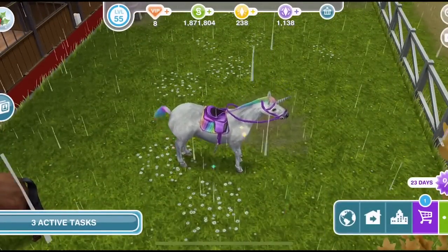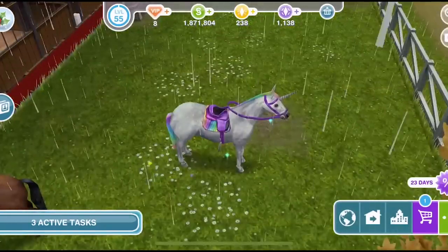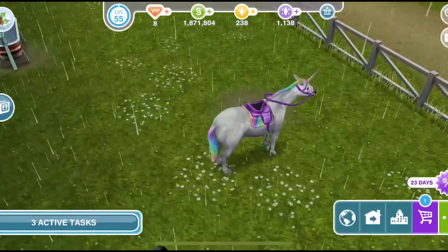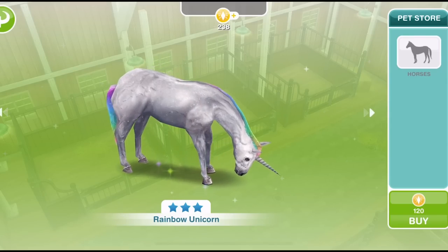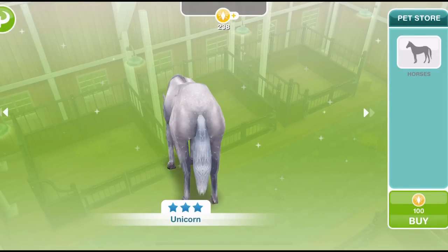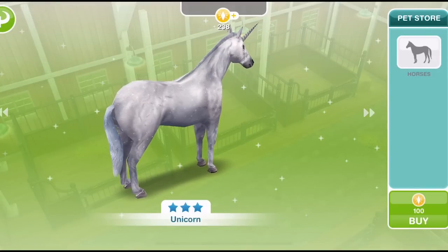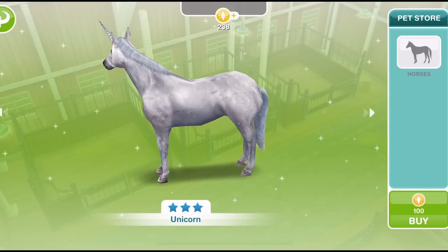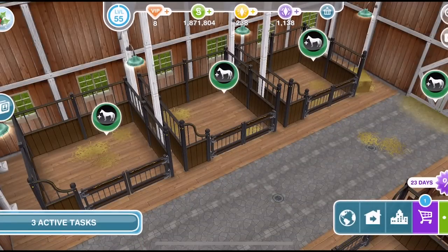Your horses just live over at the stables and can't go anywhere else in Sim Town, which is a shame, but I really do love the stable area. I especially love this rainbow unicorn - somebody remind me in the comments what I got this from. I also have a unicorn which is 100 LP, and the rainbow unicorn costs 120 LP. I'm not entirely sure where they came from.